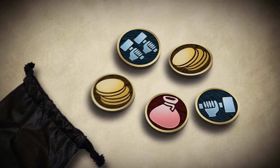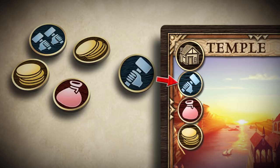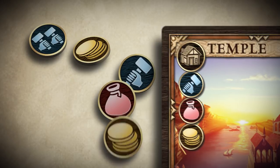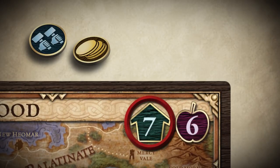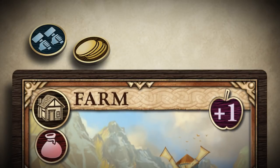In the draw resources step, five resources are drawn at random from the bag. These are then used to play cards from your hand, paying the cost shown on the card. The housing limit shows how many building cards you may have in play, and the food limit shows how many army cards you may have in play. These limits can be increased by certain cards, such as the farm.